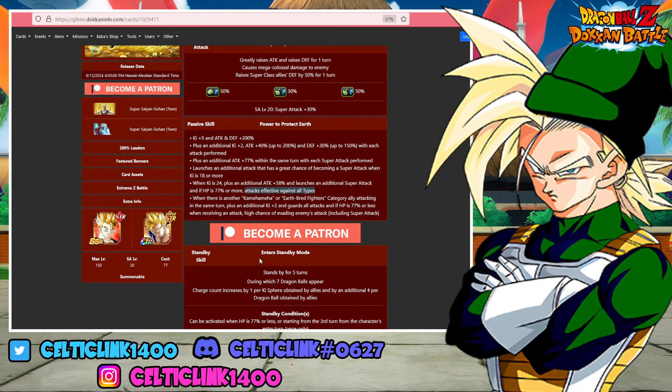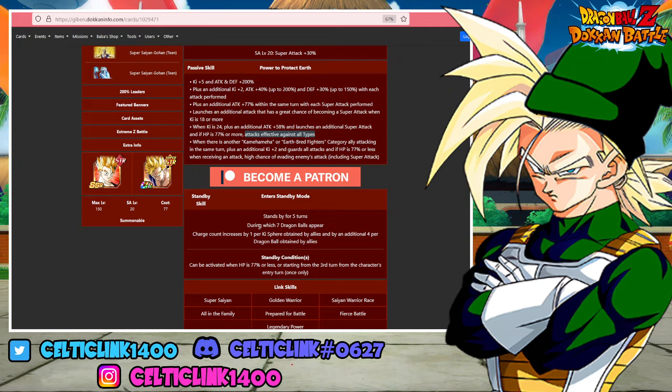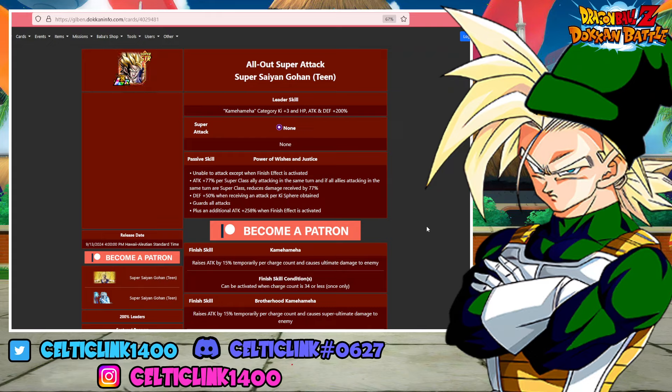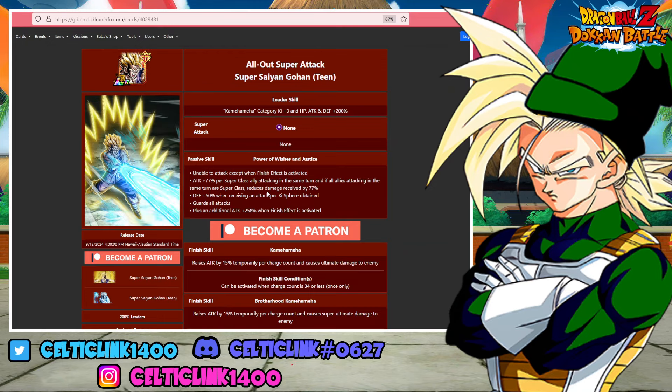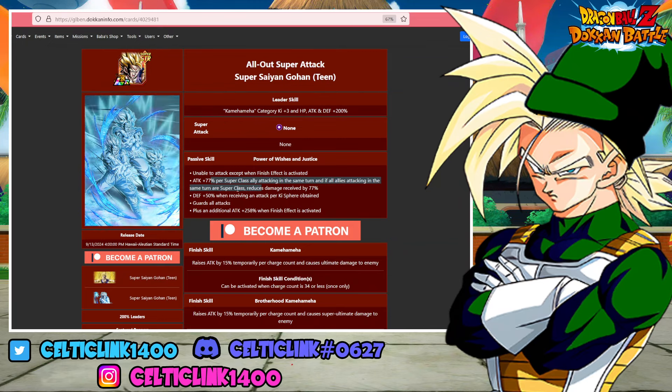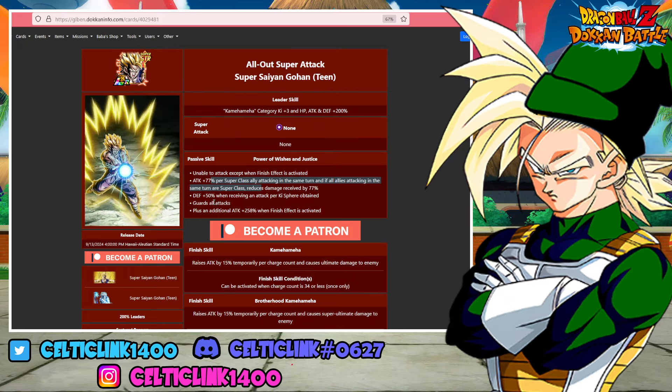His standby lasts five turns, like the Z-Duo. During that time, you have to collect seven Dragon Balls that appear to fulfill his conditions for the finished skill. This can be triggered from the third turn from the start of battle, from his entry turn, or when HP is 77% or less. Once you go into standby for the family Kamehameha setup, you are unable to attack, but you get 77% attack per super-class ally attacking in the same turn. As long as all allies are super-class, he reduces damage received by 77%, and has an additional 50% damage reduction when receiving an attack per ki sphere obtained, while guarding all attacks — making him basically invulnerable.